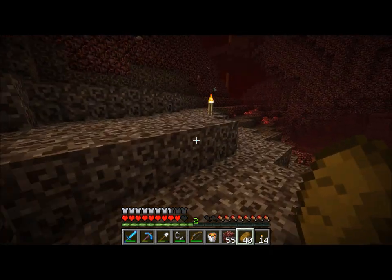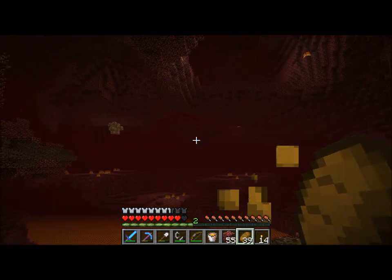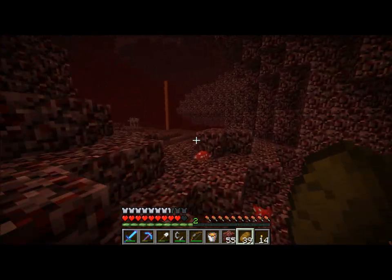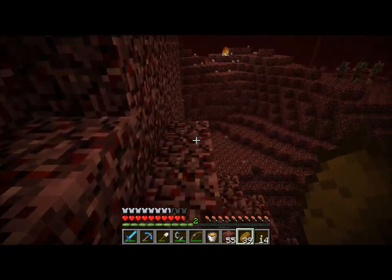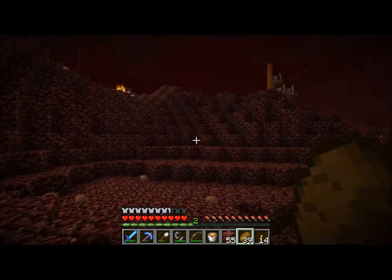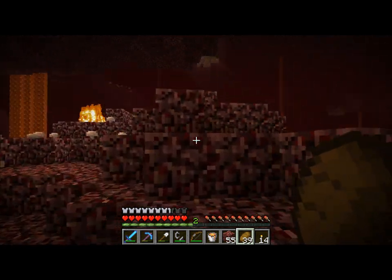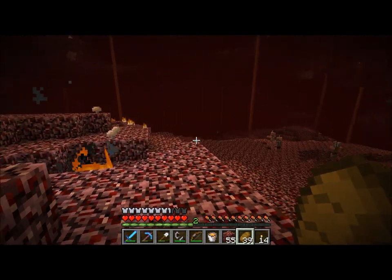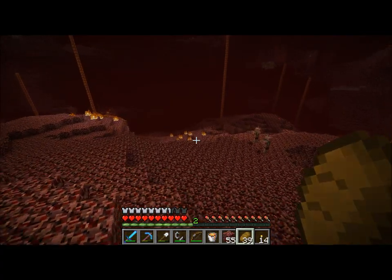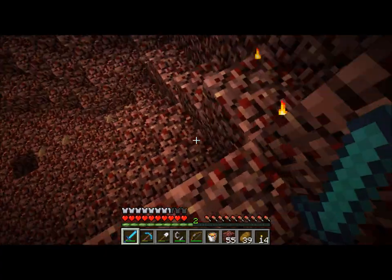I'm going to leave this trail of torches because I'm going to want to go back there at some point — there's tons of glowstone over there, and it'll just be nice to know where I've gone. I don't know how tall I'm going to build my tower, because I want it to be very high so I can put my nether portal in it and have it put me up at the top of the nether. It does work like that — it'll try to put you as close to the same altitude as it can. I don't really know what'll happen if I build mine ridiculously high.